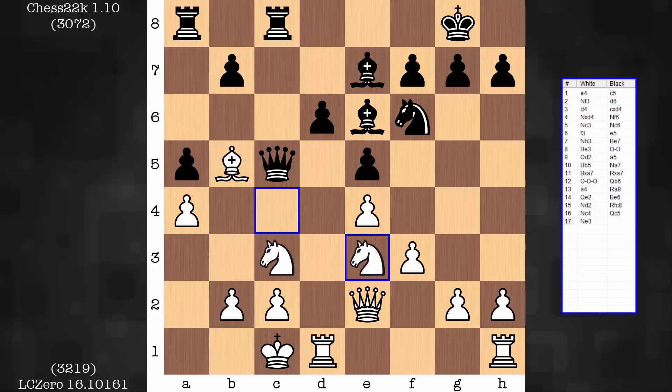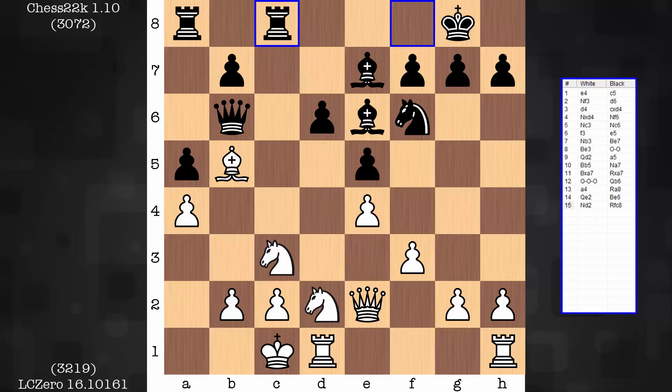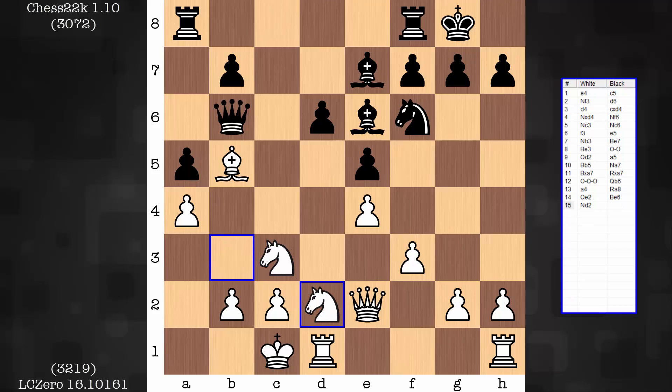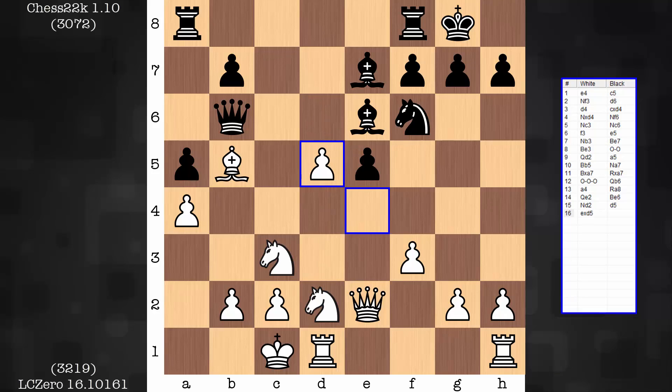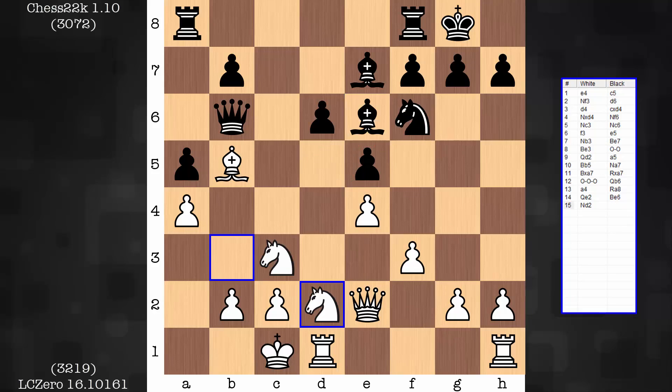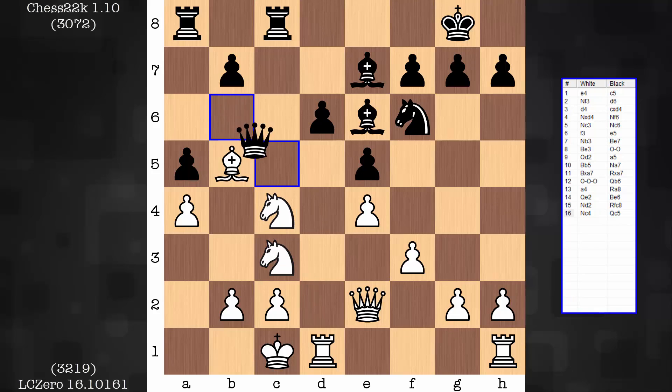There really isn't much black can do about this little maneuver. However, if there was one moment where black could get in d5, it would be right now — the moment where d5 is masked and the rook cannot see this square. But if d5 is played in this position, white can win a pawn. This guy falls next. So white is going to be able to get to the d5 square.